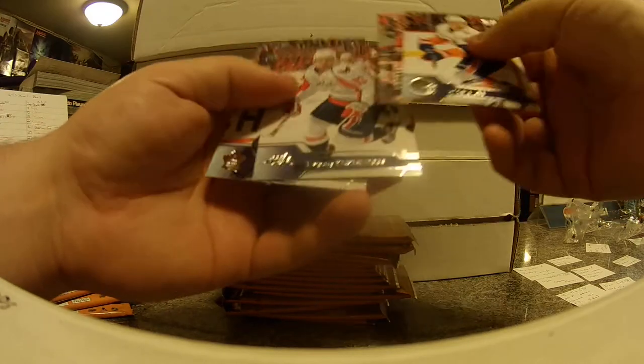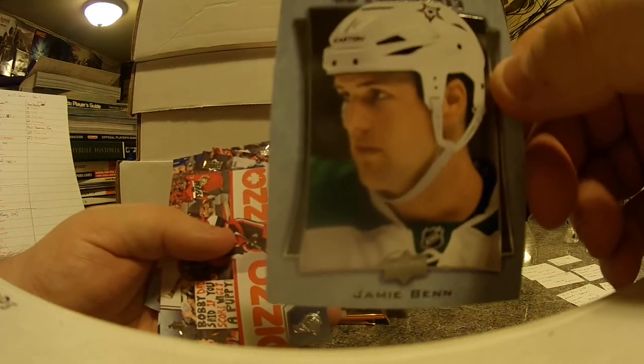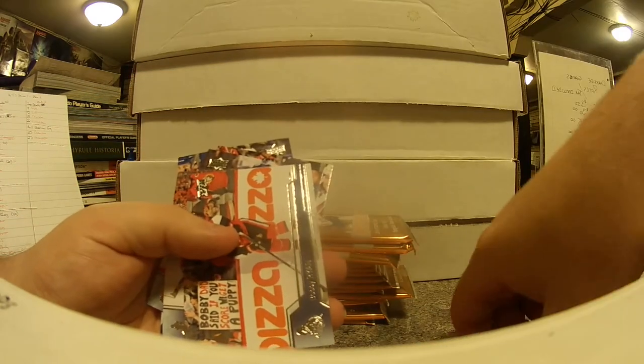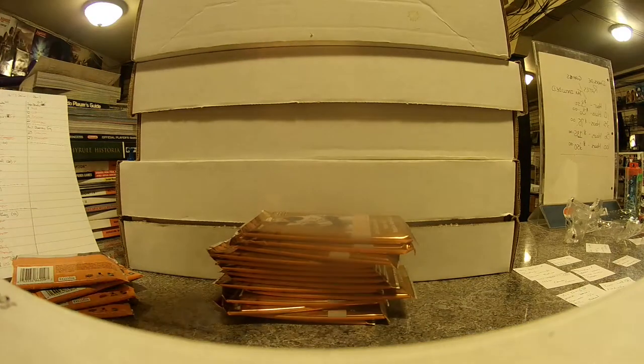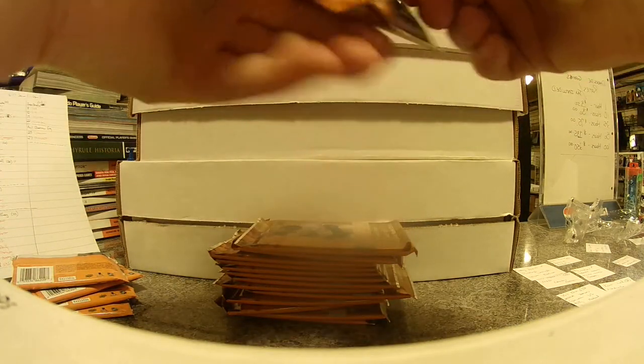So Lee, Kuznetsov. We got another portrait — this one is of Jamie Benn, Dallas. Dallas is Kit's. He's got eight teams, so bear with it — he's got a quarter of the league almost.